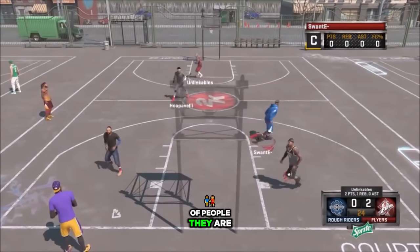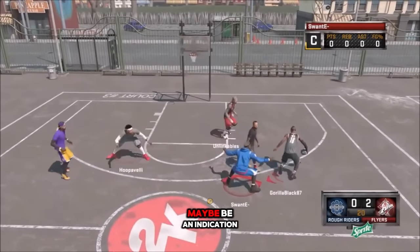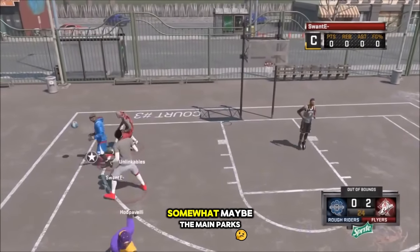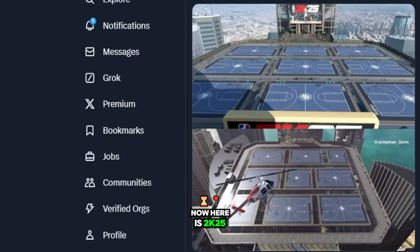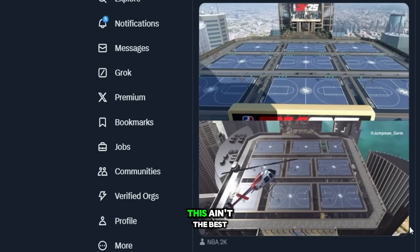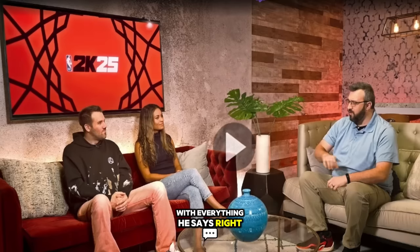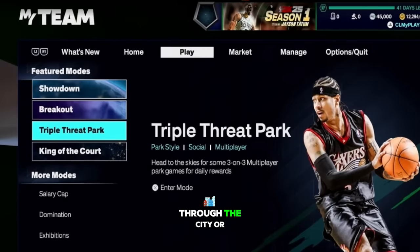I've seen a lot of people who are very mad that it's just for My Team — I completely understand. But I'm thinking this could maybe be an indication it might appear somewhere in the park or at events. Now here is 2K25 versus NBA 2K16 park — this isn't the best angle for the 2K16 shot, but you can see the comparison. In co-op, you control your one player and you're just trying to get that win.